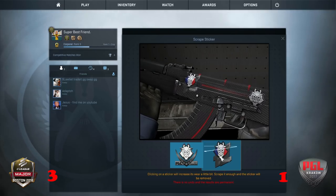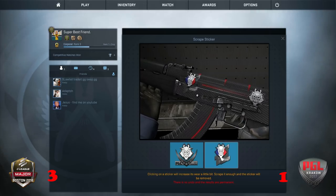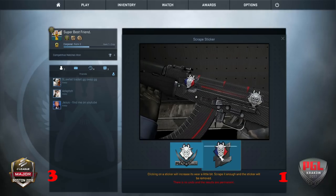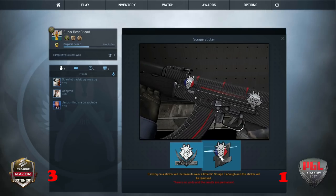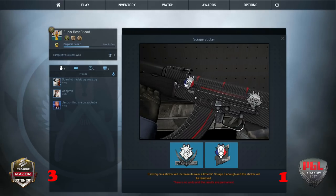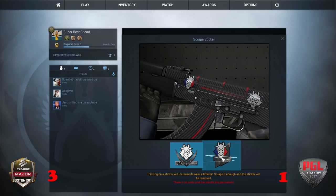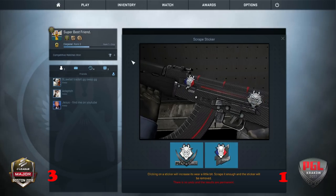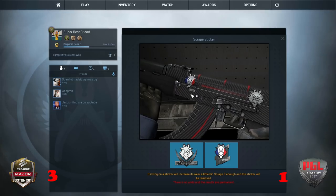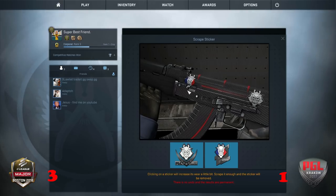Now for the Boston sticker. Obviously the samurai has taken up French citizenship — I think it's a samurai; someone correct me in the comments if I'm wrong. You can't really see the mesh there, but it is there, so I'll give it one more scrape, particularly for fairness. Ah, that damaged the sticker a little bit. If it was on a lighter skin it'd really stand out. So we'll compare these two in-game.